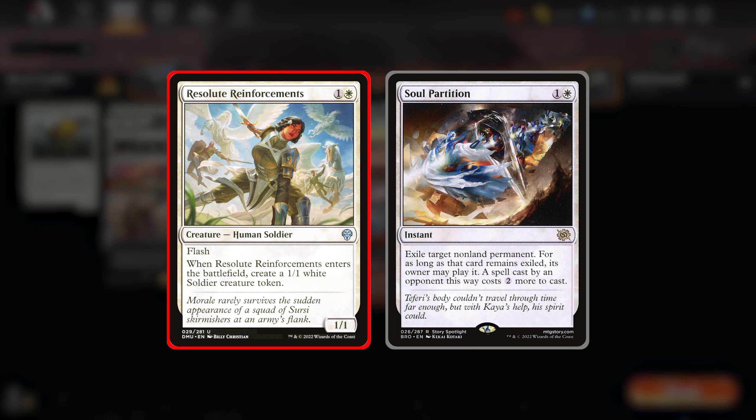The next two cards work really great together. We have Resolute Reinforcements, which is perfect with Devilish Valet as we can use it to surprise pump our creatures. We're also using Soul Partition as our removal of choice. You can rescue your own creature that's being targeted, or to be extra cheeky, Soul Partition your Resolute Reinforcements while attacking with the Devil and then replay it again. Your permanents aren't taxed like your opponent's would be.